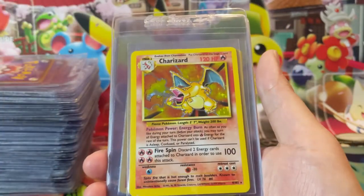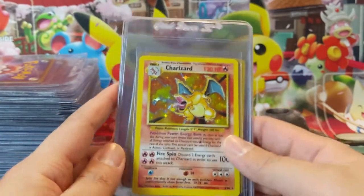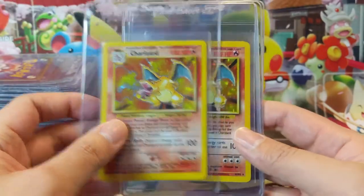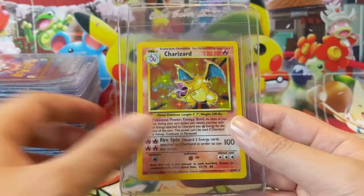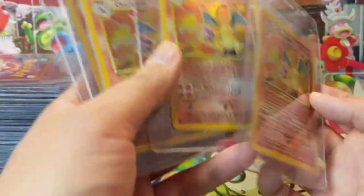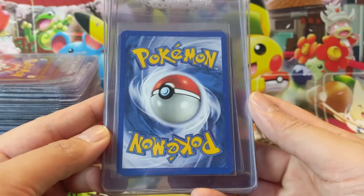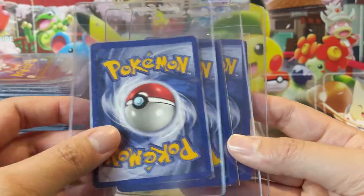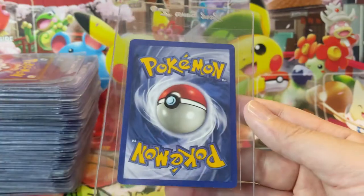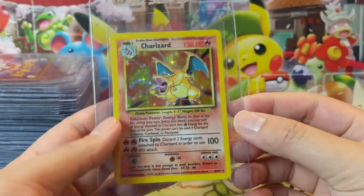Here are our last five cards of the PSA submission — again, this is only 40 cards, so I want to hear what additional 10 cards should be submitted. We have five Base Set Charizards. I don't think any of these will get a 10, but I feel like these are good maybe eights or nines. This one does have a significant white nick, same here, but they're all pretty minor. I'm hoping for some nines, and that is our Base Set Charizards we're sending off.